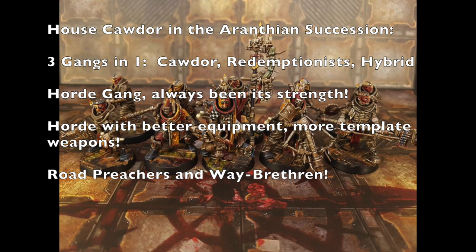Way Brethren have the promotion ability to become either Cawdor Firebrands or Redemptionist Deacons. The Born of the Saddle special rule means their Ridge Walkers move at 9" and grant +1 Initiative, making them effectively Initiative 2. They also have Hot-Headed and Fast Learner, plus the Pious special rule. Their primary skill is Ferocity with Agility and Combat as secondaries.